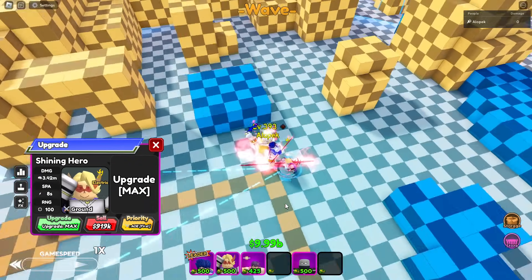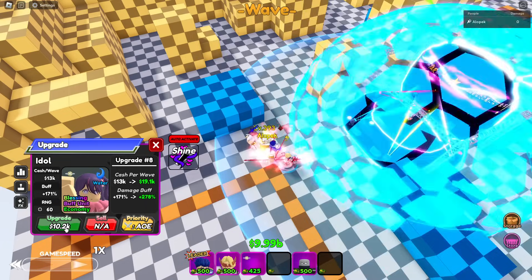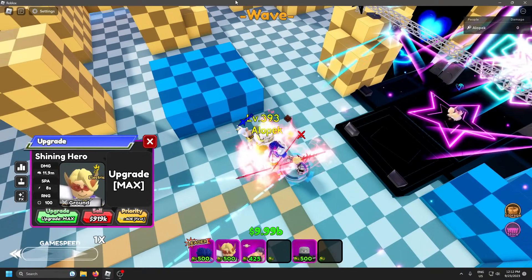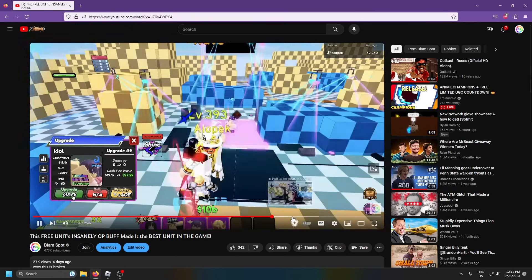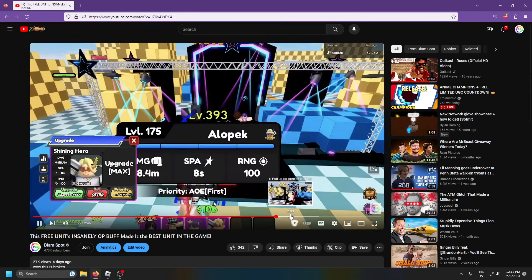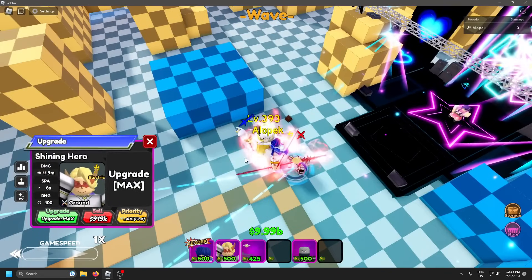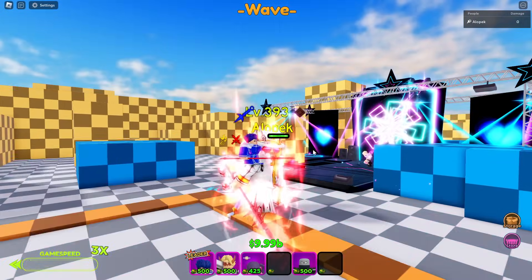He still has the same range and SPA. When we buff him all the way to max, his max buff stats come out to 11.9 million — compared to 58 million before the nerf. So it went from 58 million down to 11 million, which means he is no longer the best unit in the game for damage.